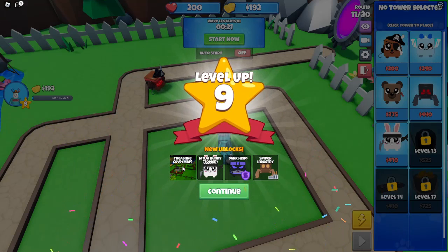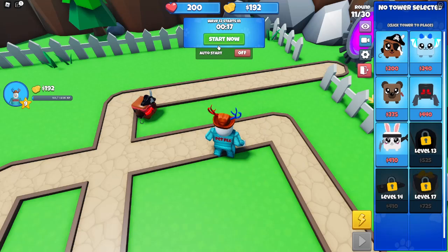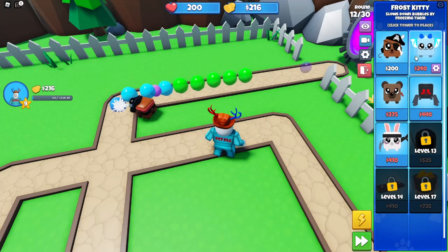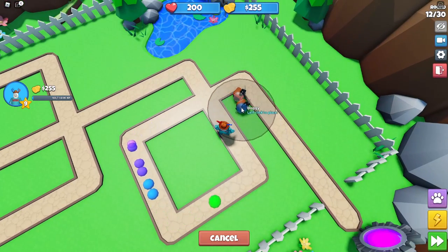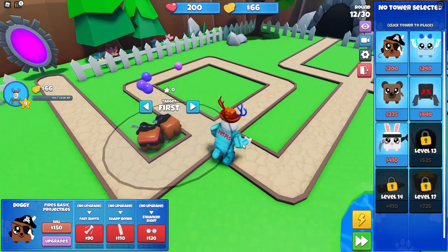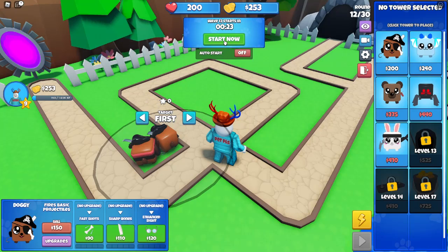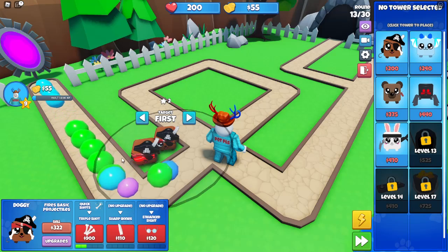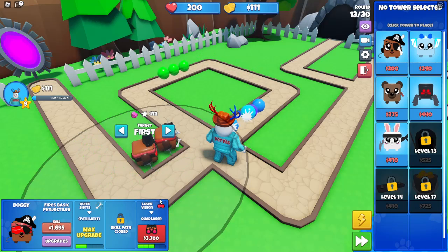Round 30 with level 9 — we've unlocked a new map, some skins, and upgrades, because every level you unlock stuff. I'm not going to be using those three towers. I will be using frost kitty because you unlock frost kitty. We're actually going to get another doggy though — doggies are very good. I want one with top and middle path, that's probably the best combo: attack fast and do a lot of damage.